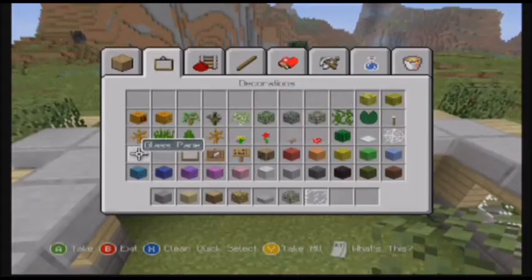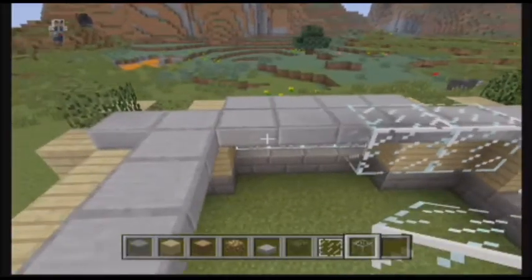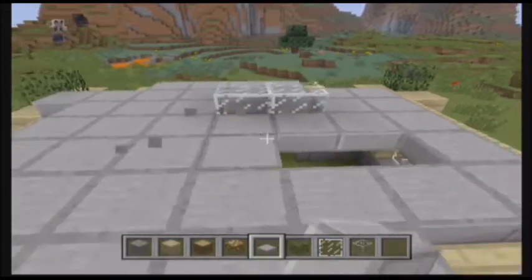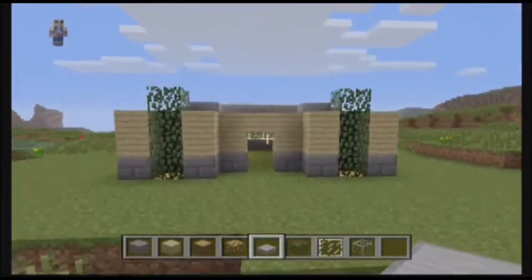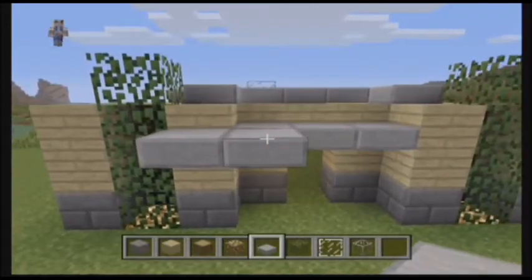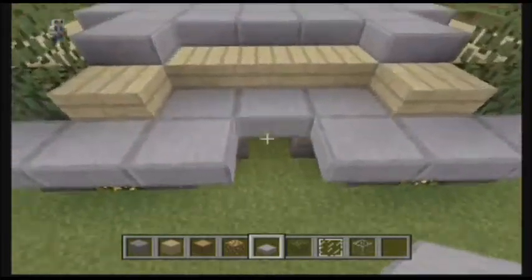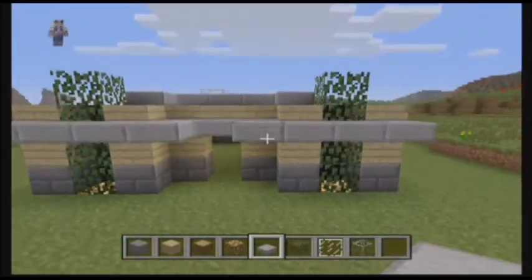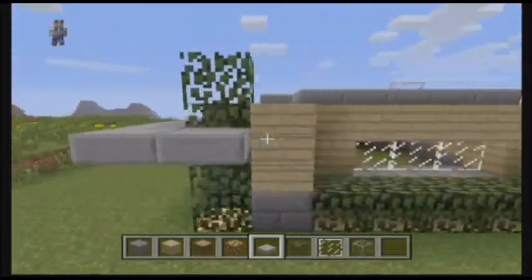Let's get our glass blocks out. Maybe we should place them right here — yeah, we'll place them right there. Now we got the roof done. This looks kind of plain to me, so maybe we could add this at the corner. It adds a little more shape — I just think it looks a little better. We're just going to wrap this all the way around to the back.